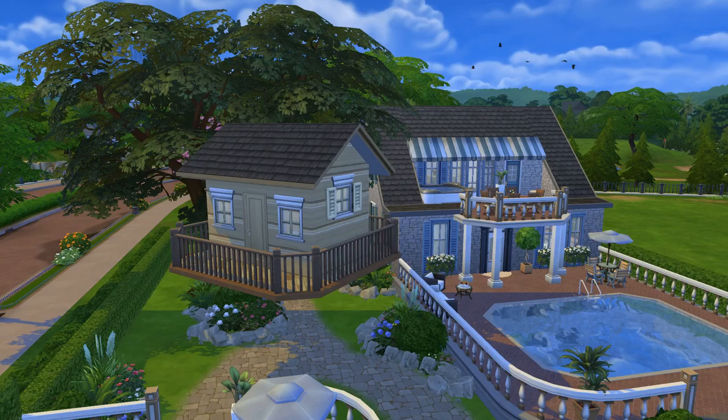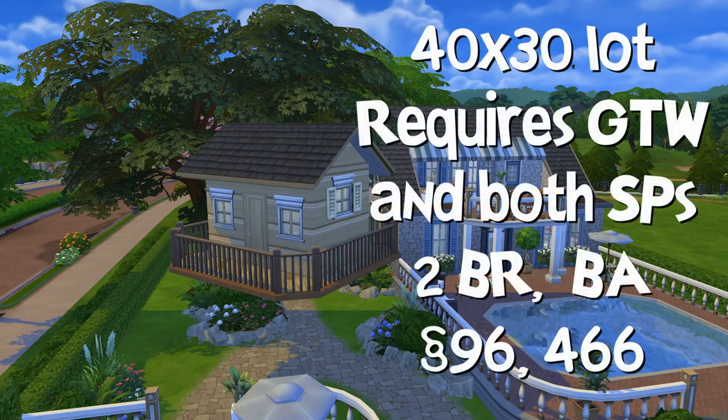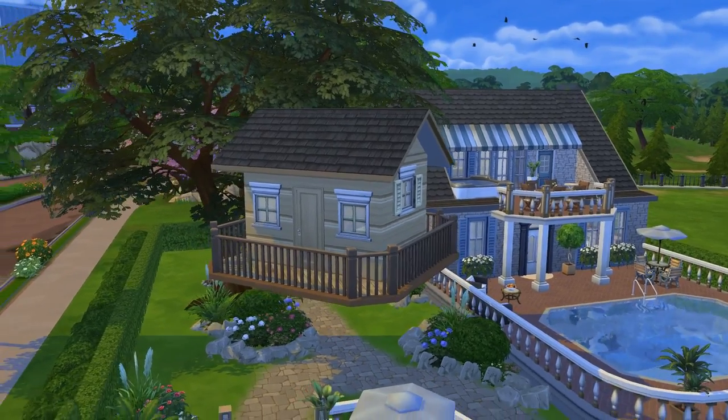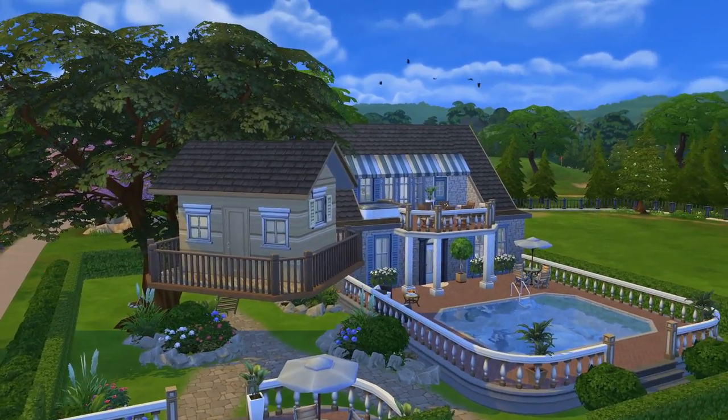This lot is by Flubber32C4, it's on a 40 by 30 lot, and it requires Get to Work, Outdoor Retreat, and Perfect Patio Stuff. It has two bedrooms and two bathrooms and it's valued at 96,466 simoleons.